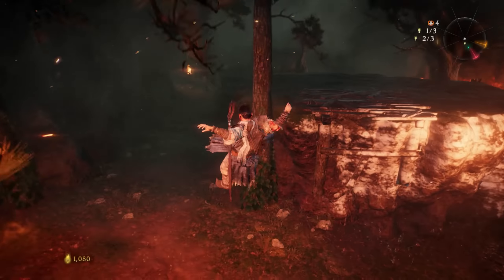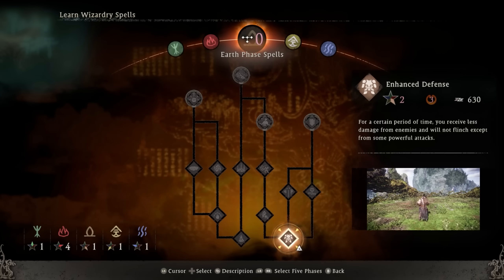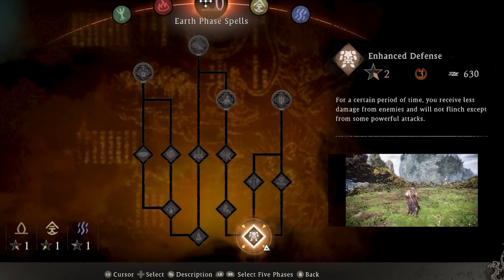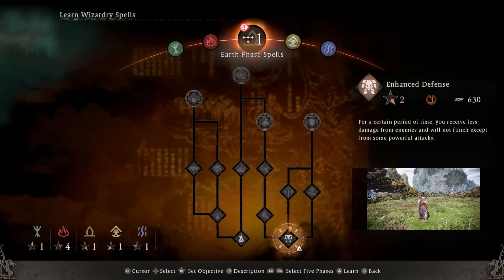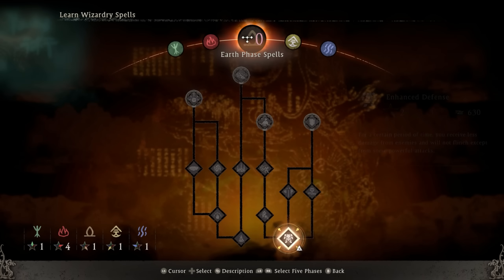Once you rest at a battle flag area, it replenishes your potion count — if you only had one potion left and you rest, you'll go back to your max of three or whatever your max is. Once you get the ability to rest at one of these battle flag markers, you'll want to upgrade your skills if you have a level to spare. One of the good skills for the first boss fight is Enhanced Defense under the Earth Phase Spells category. Once you cast it, you receive less damage and won't flinch from powerful attacks.